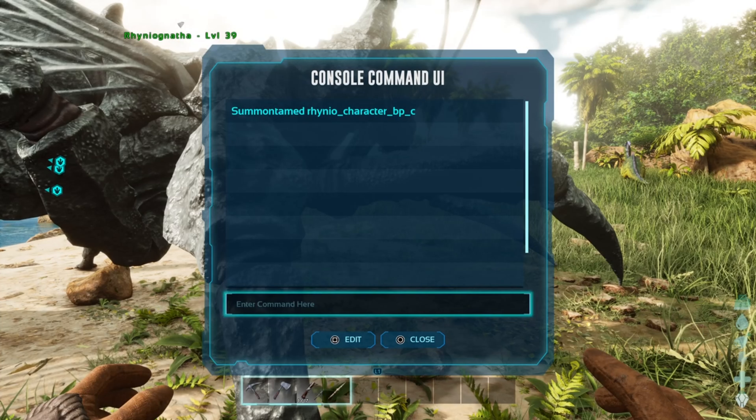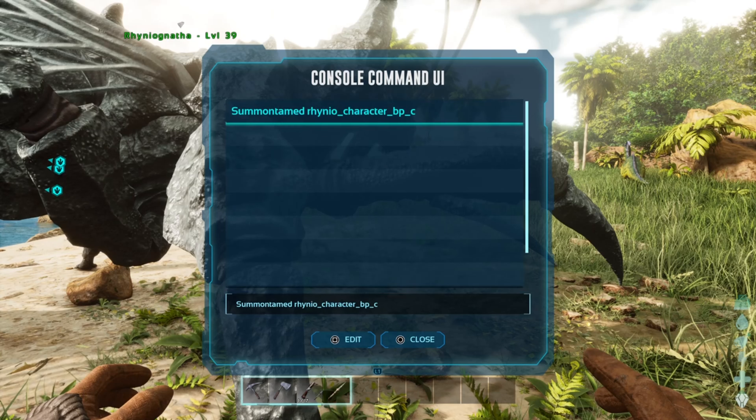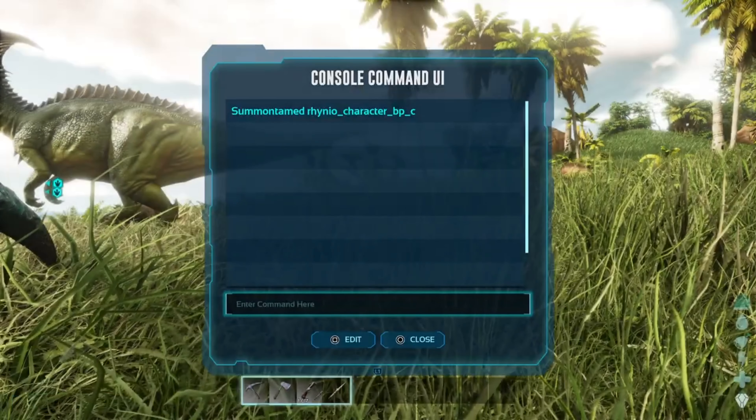As you can see, now it's on my list. I'm not sure how many they store, but looks like maybe 10. It could be Summon Tame, it could be GFI. So when you go in here and want to use a past command, just go up there, highlight it, and hit the X button and it comes right in.